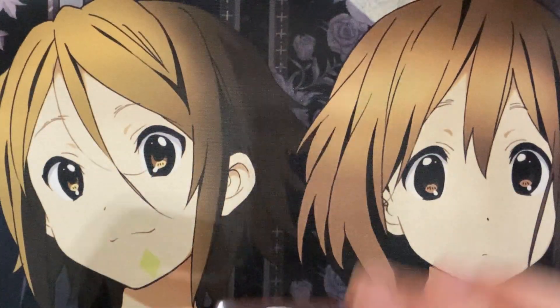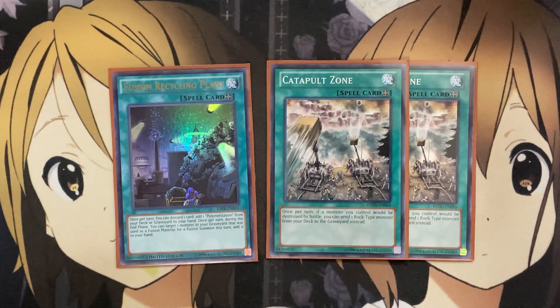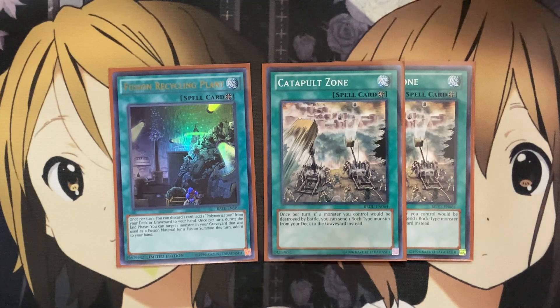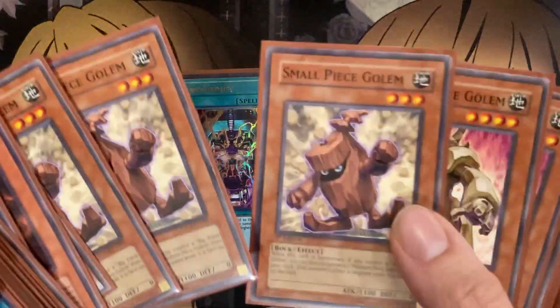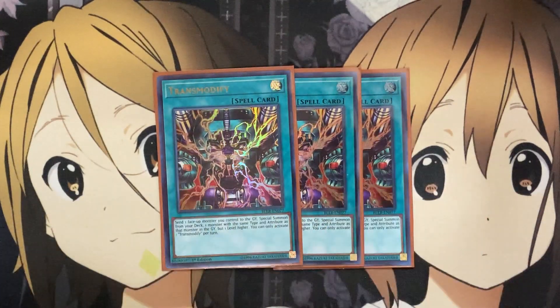For field spells, I run two Catapult Zone and one Fusion Recycling Plant. The Recycling Plant comes in handy for setting up Polymerization. Catapult Zone protects a monster on the field by sending a rock-type monster from your deck to the graveyard once per turn — and even if you have a non-rock-type extra deck monster you want to protect, you still have plenty of rock monsters to send. I only run two since you just need it set up; you don't need multiples in hand. I also run three Transmodify — they're all rock earth monsters, so you have a good variety across the golem lineup that can go into each other with a higher level boost.